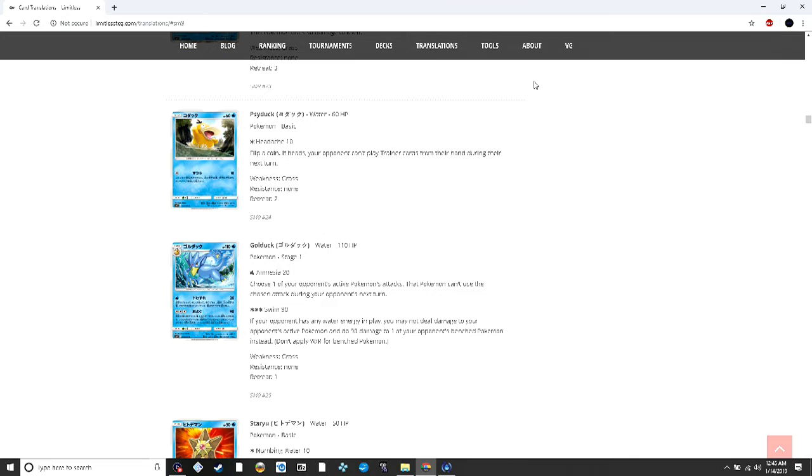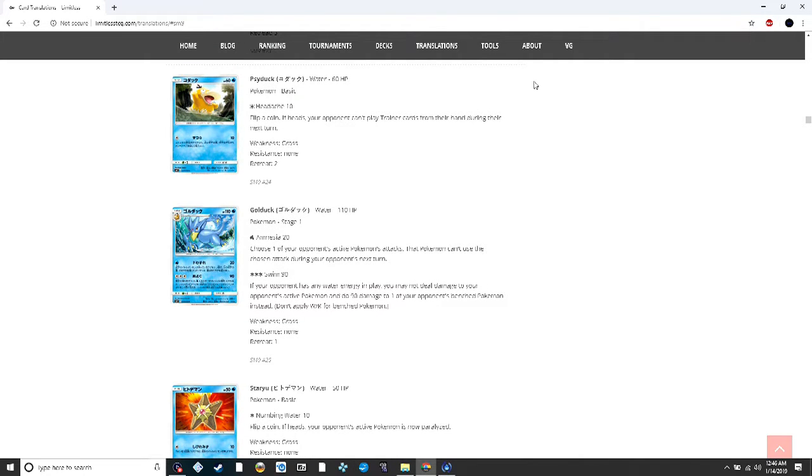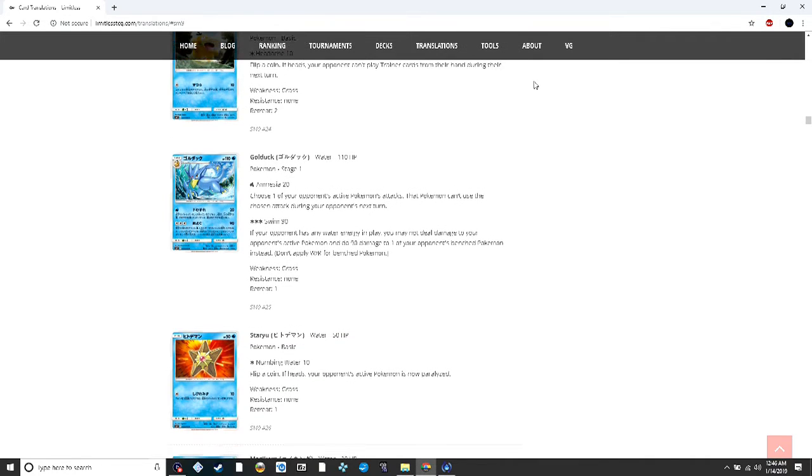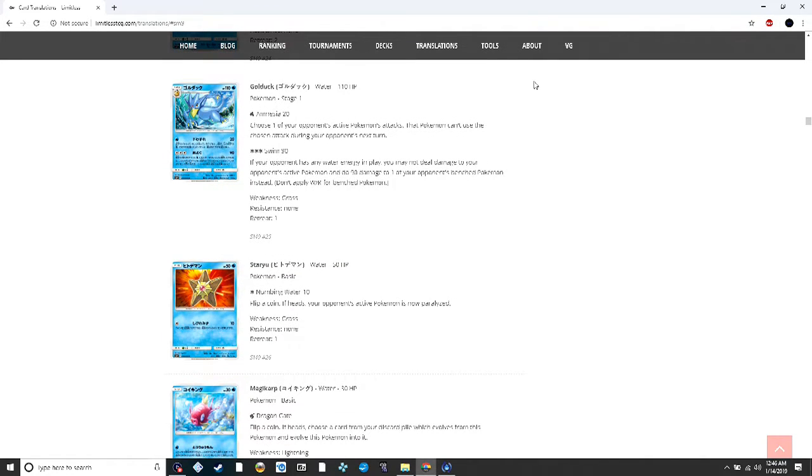Golduck reprints the Amnesia attack — one water for 20 damage, and you choose one of your opponent's active Pokémon's attacks that it can't use during your next turn. This came up when Seismitoad EX was big so your opponent couldn't use Quaking Punch, but right now with Pokémon Ranger around it's probably not worth it. I can't think of anything in standard where shutting off one attack would hurt enough, especially since decks have a lot of switching out.